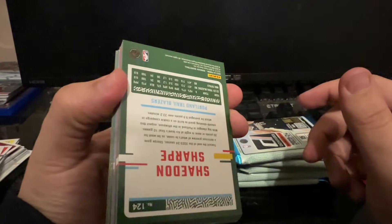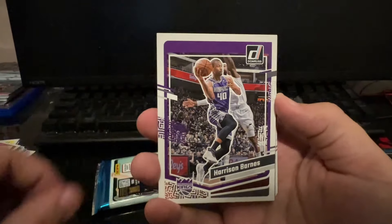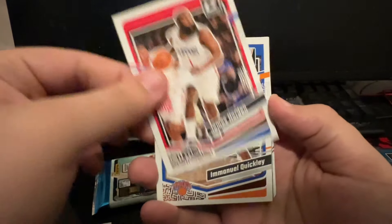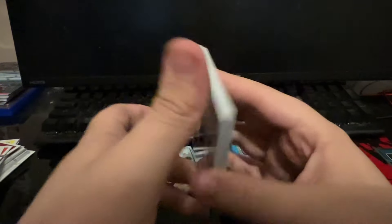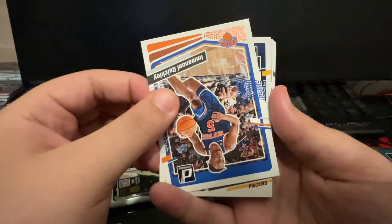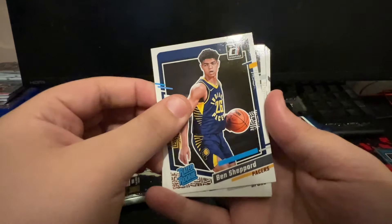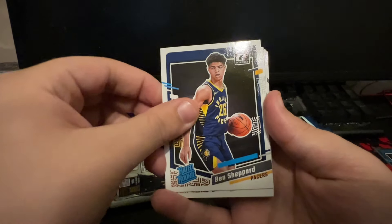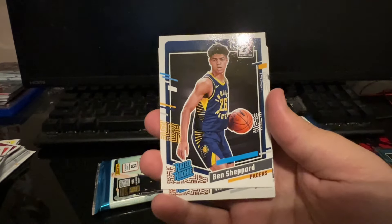Just checking the bag - you got to be honest. Shade and Sharp upside down. Devin Vassell, Harrison Barnes, James Harden on the Clippers, Emmanuel Quickly. Rated rookie looks like for a Pacer - Ben Shepard for the rated rookie. Spurs rated rookie... oh my. You guys saw it!